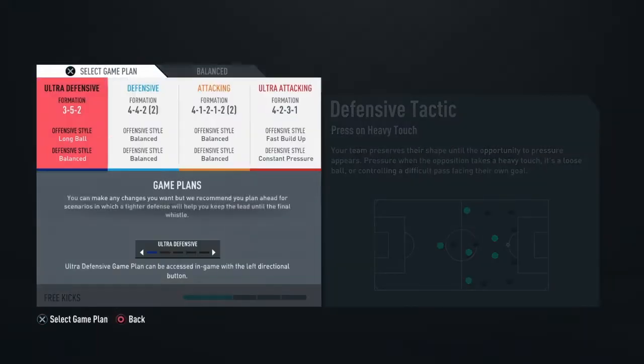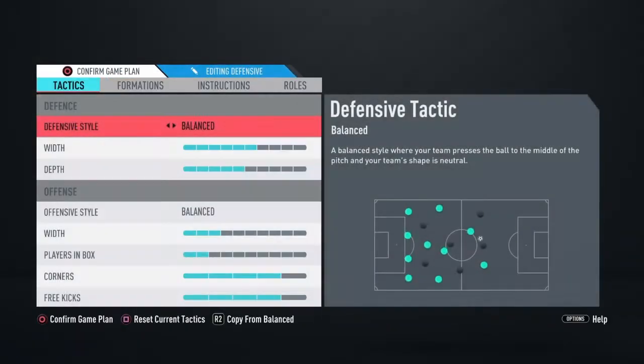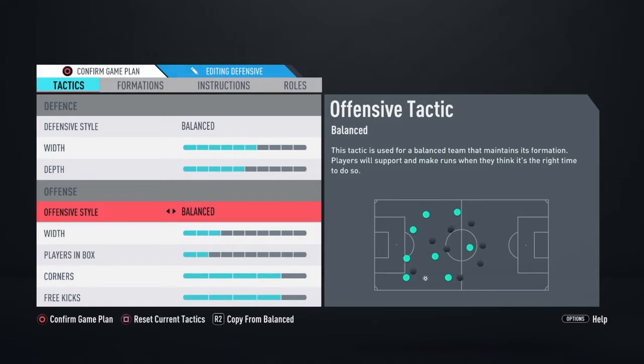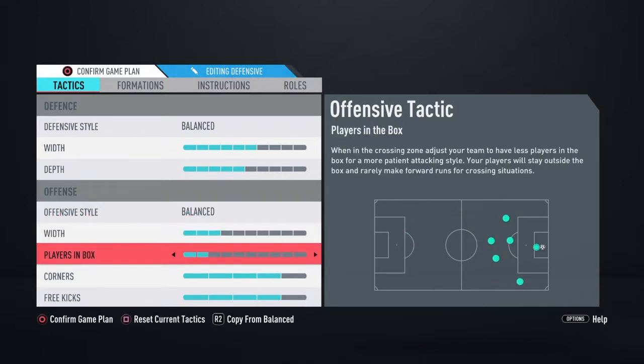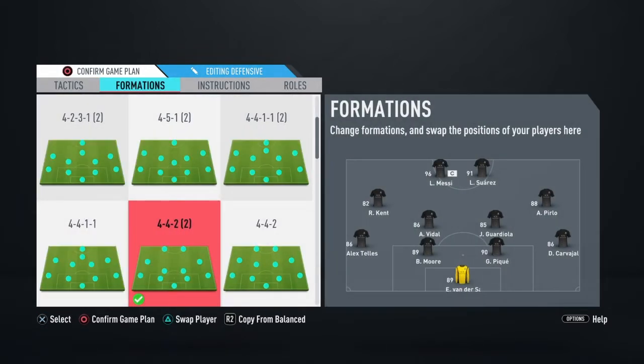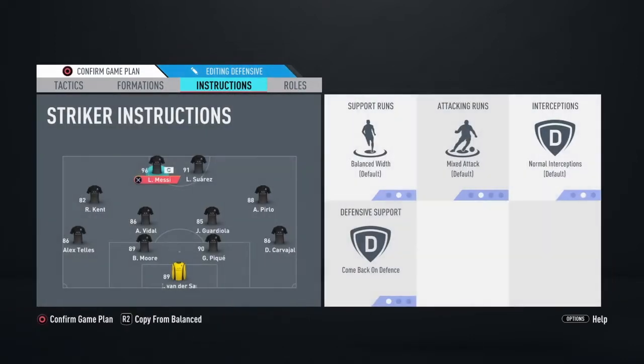Custom tactics are pretty much the same as always — balanced 4-4-2. Defensively we've got six width, five depth, balanced. Offensively we've got three players in box, corners and kicks both on four. Kent is on the left, Pelo on the right, Messi and Suarez up top, Guardiola and Vidal sitting, Tellez left back, Carvajal right back, and Moore and PK at the back.